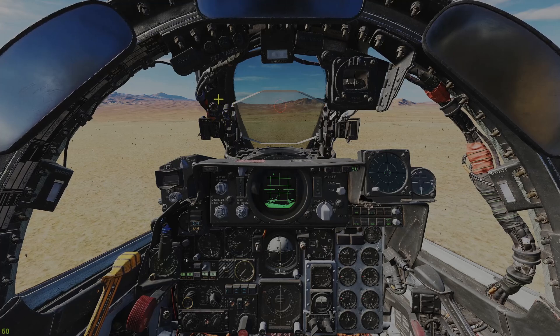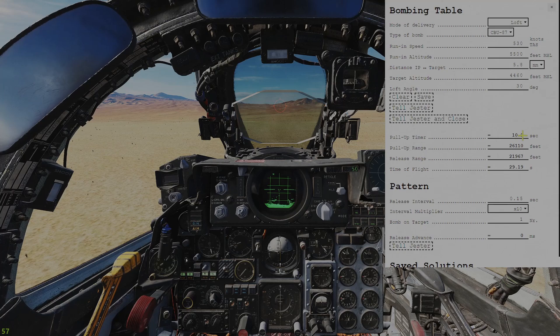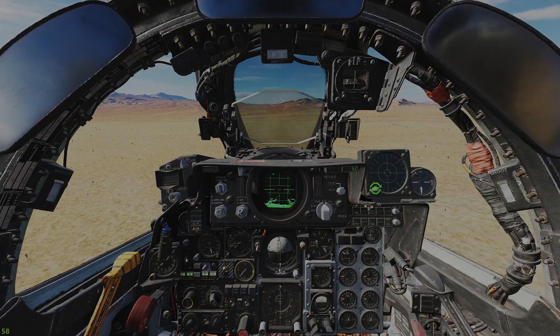The last piece of cockpit information I'll need is this pull-up queue. Once I fly over the IP, I will press the pickle button — this should give me a red light. At the end of my pull-up timing sequence, the red light will disappear. I'll get a display on my flight director and I will follow the needles with the pickle button still pushed down. At the appropriate time, the bombs should be released by the delivery computer. Let's see how this works out.